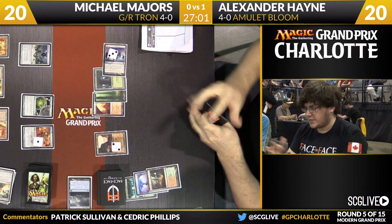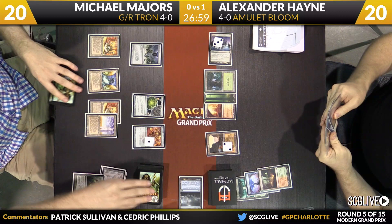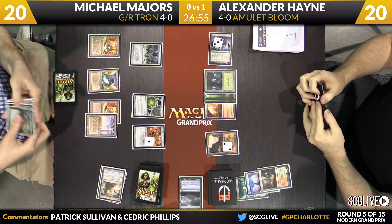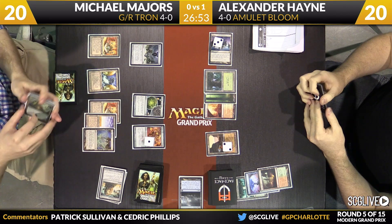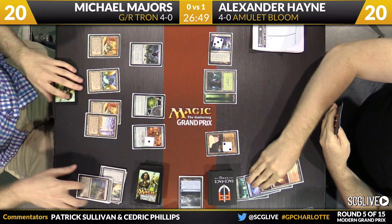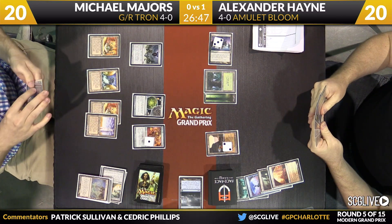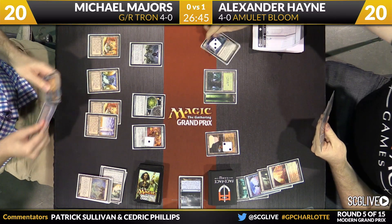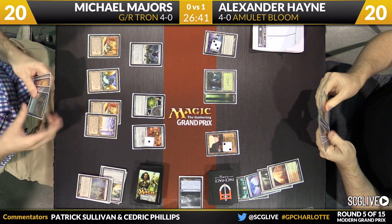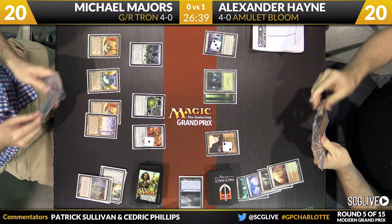There's a Vesuva — he's going to copy Gemstone Mine and pass the turn back. Majors will take a draw, picked up a copy of Grove of the Burnwillows. You see him reaching for the graveyard — going to look for a Ghost Quarter and going after Boros Garrison. Take that down. Magic can be a complicated game — sometimes it's pretty straightforward too. We're going to see Majors keep it pretty straightforward: kill your land every turn.